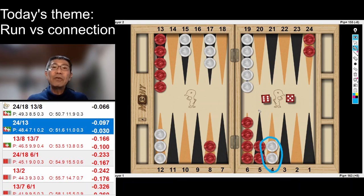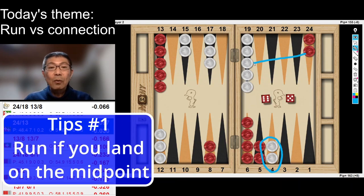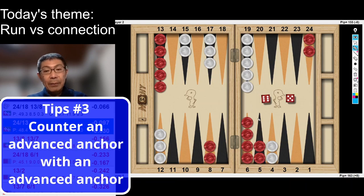So I gave you three tips — let's summarize. Tip number one: when we can run down to the midpoint, running is preferred. Tip number two: when we have a stronger home board, splitting is preferred. Tip number three: when the opponent has an advanced anchor, splitting is preferred.